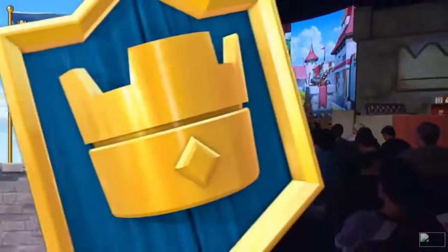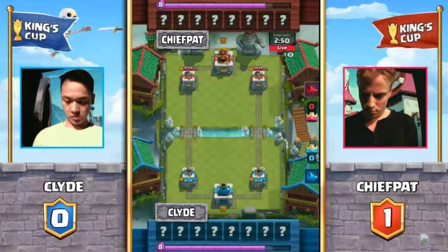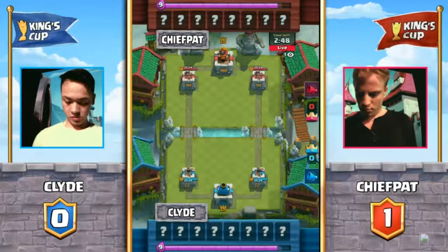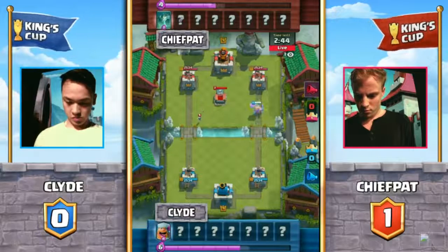So Pat again is going to have to change the deck, but he only has to change three cards. So it's possible we see Lava Hound and the Miner again — we could see just probably a different variation from it. Or will Pat go a different route?